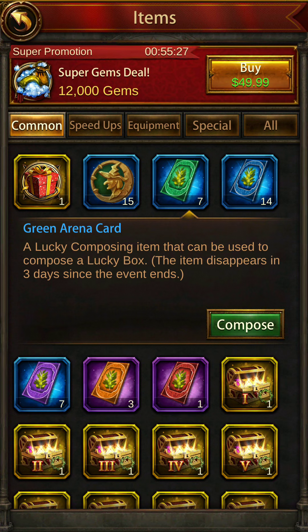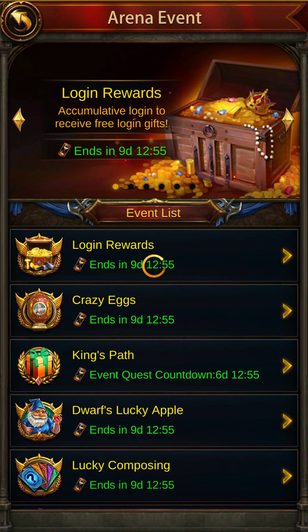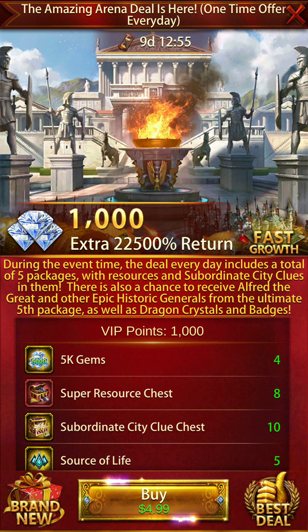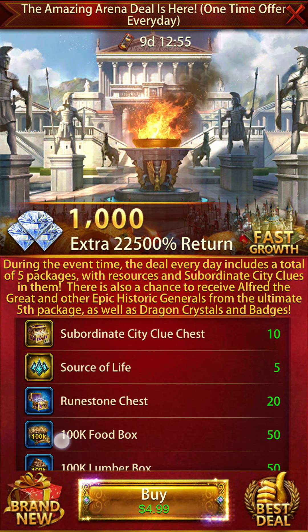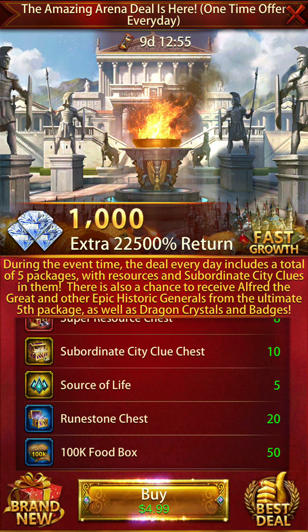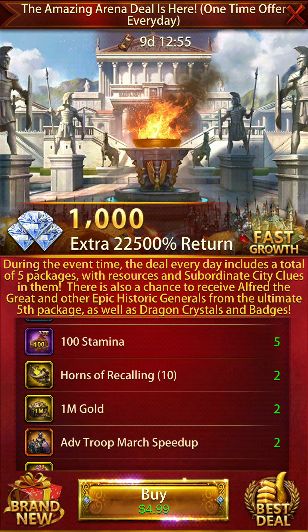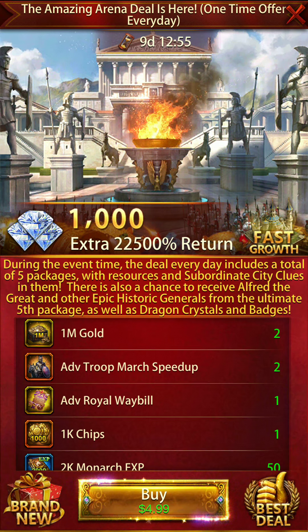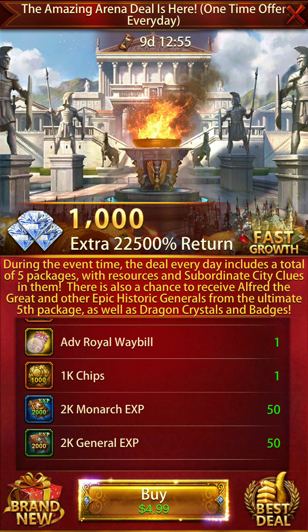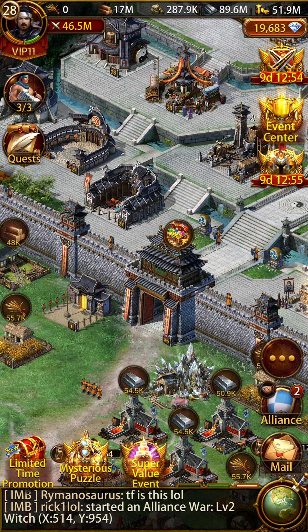Today they are arena cards as per the event. They also have a wonderful package — I'm not promoting it as if I'm being sponsored — but you can see that if you buy this five dollar package, the rewards you're getting include source of life, subordinate city clues, runestone chest, resources, stamina, gold, march speed ups, chips, monarch exp, and general exp.